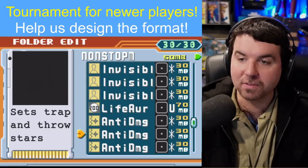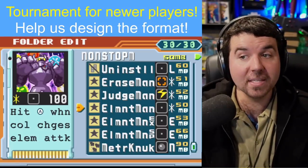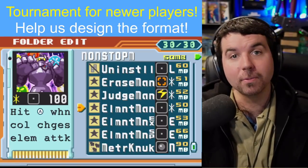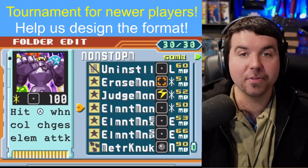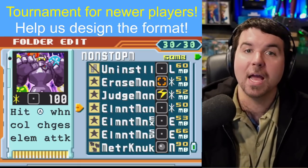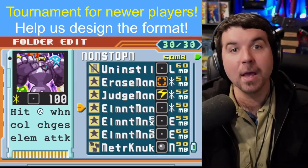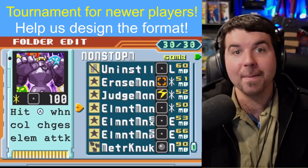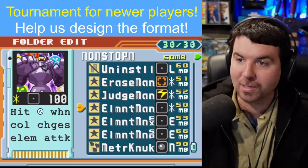We've got a pretty classic defensive setup with our anti-damages, invis, and life aura. Missing from this folder is Sanctuary — Sanctuary is a very powerful chip, but it is not in this folder. The reason why is probably because this folder just wants to go maximum power and maximum pressure. You want to constantly be putting the opponent on the back foot, making them react to what you're doing, and a chip like Sanctuary is very good but maybe a little too slow for this type of folder.